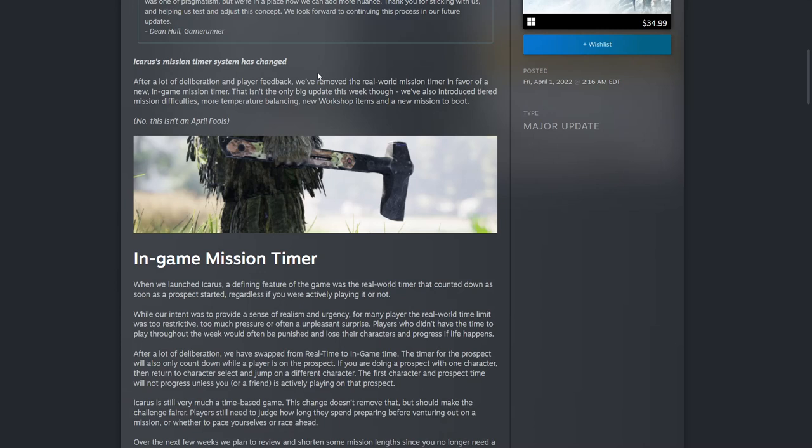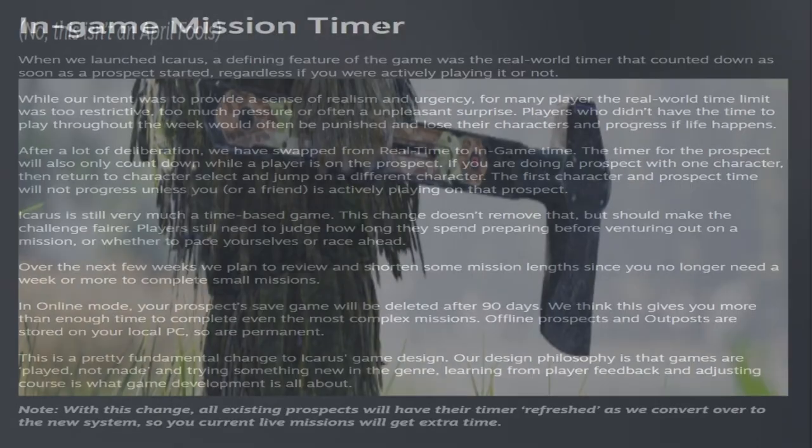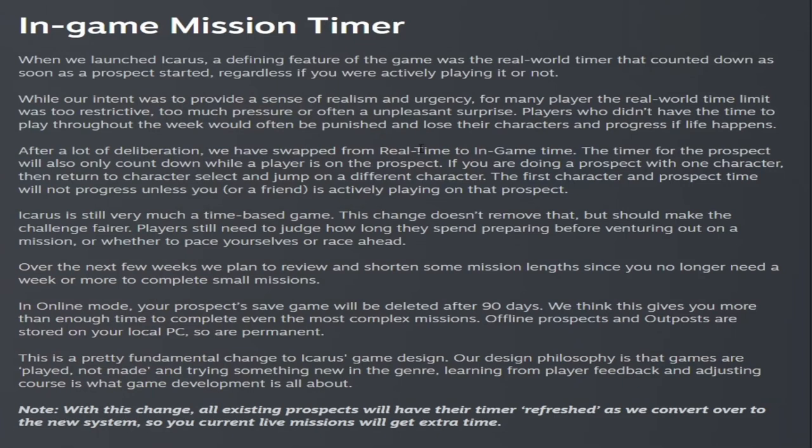This week they have changed the Icarus mission timer system — and this ain't no April Fool's joke. The in-game mission timer has been changed from a real-time timer to an in-game timer. What this means is that when your character is down in a prospect, the timer you see above is how much time is left on that prospect. And once you leave the prospect, that timer stops — your mission timer will only move while you're in-game.